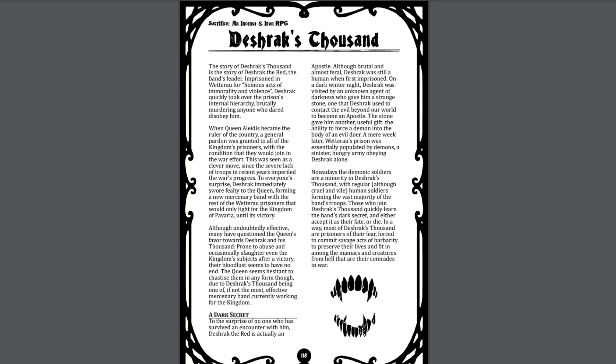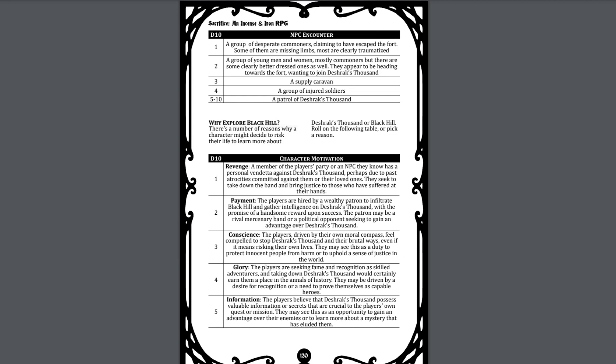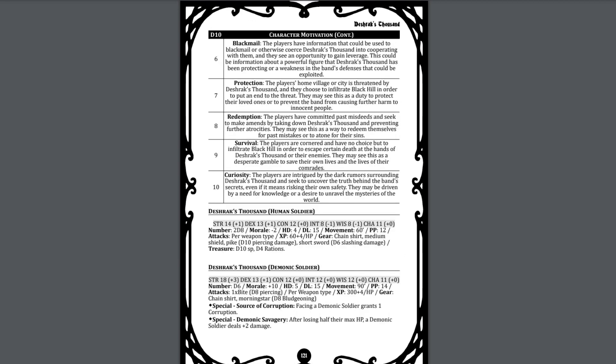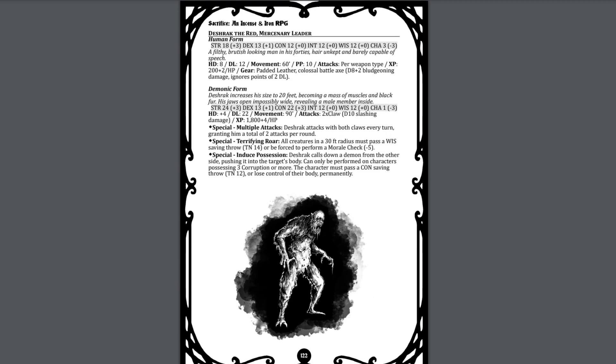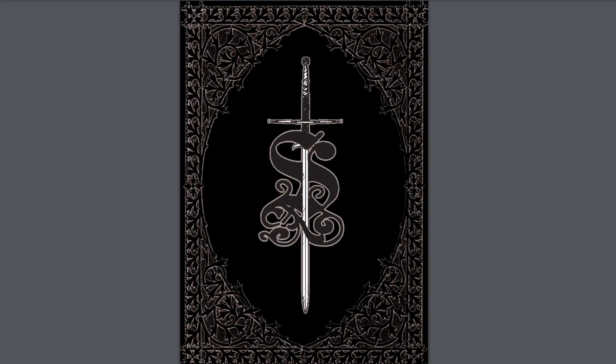The entire book concludes with Deshrax Thousands. This is a sort of army whose leader has become an apostle. It includes their history and a description of their stronghold, as well as events and creatures that can be found in the area. This is followed by stats for his human and demonic allies, as well as Deshrax the Red himself. All in all, it's mostly a well-edited compilation of the prior ruleset with material from the Companion's Guide, generally neatened up and spruced up overall.